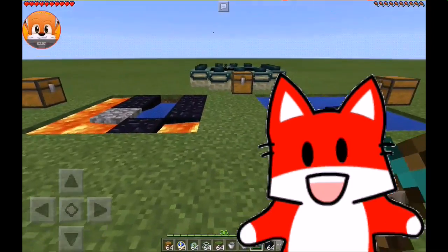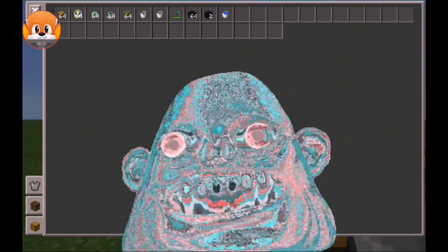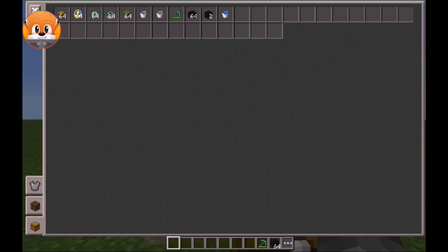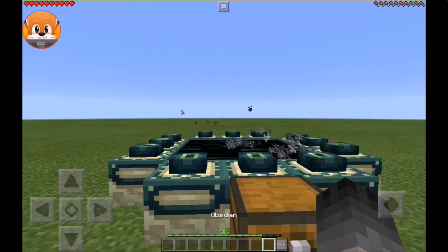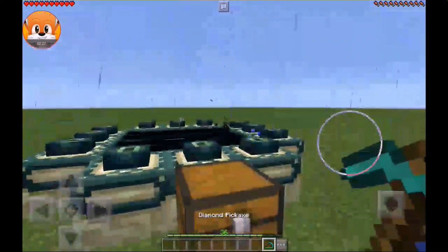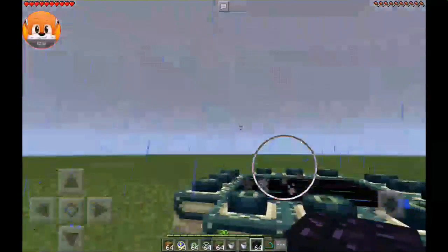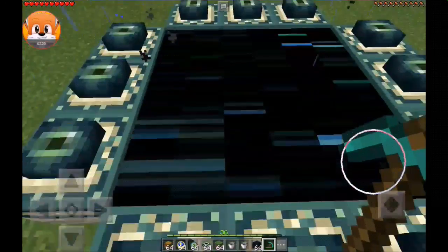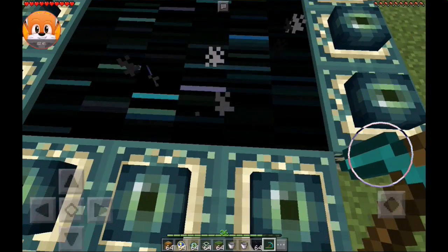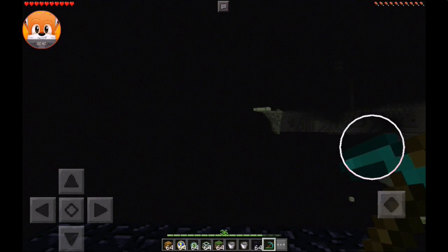Now we're going to go adventure in the End. If you've ever been to the End before, you know there are pillars — or poles — that hold end crystals. Those end crystals revive the dragon, so if you don't break them, you have no chance of killing the dragon — he'll just revive every time you damage him. But what the end crystal is standing on is obsidian.